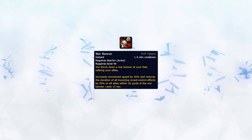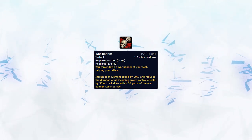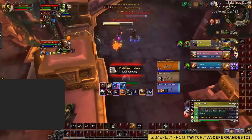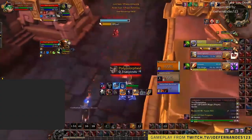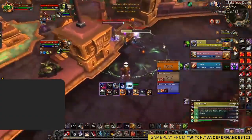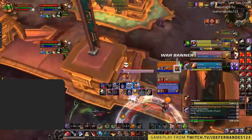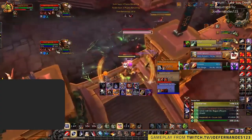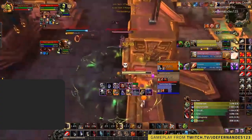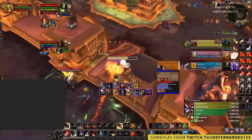War Banner is another fun tool to play with and can be excellent for reducing CC, mainly on your healer. Putting it down preemptively before your healer gets caught in crowd control will reduce whichever crowd control by half, making it harder for your opponents as they would have to kill in a much smaller window. When using War Banner, be careful as it has some delay time and a quite short range for catching the crowd control, so make sure you use it at the perfect timing and be in range.